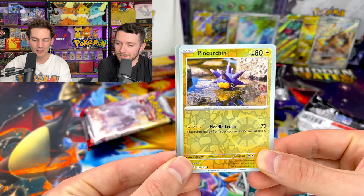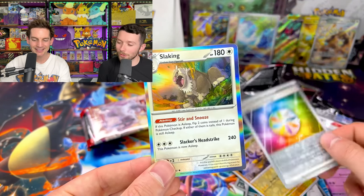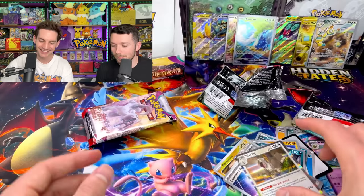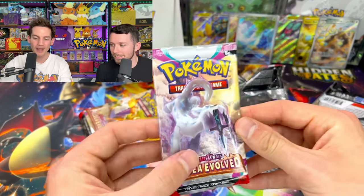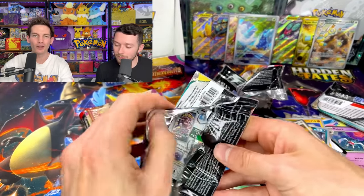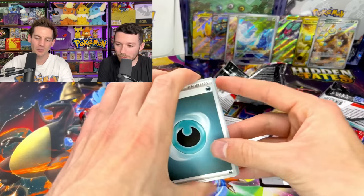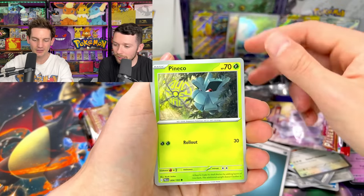We got Pincurchin. Did I get something? Oh my gosh — that border throws me off every time. Surely. My man's on the front — this is gonna be something. I've just got my golden Super Rod. It's what I'm clinging to right now. My pull of the box. One on the back — got a pretty good amount of hits just in general though. Not too bad.